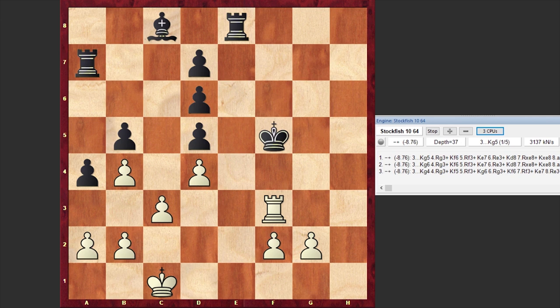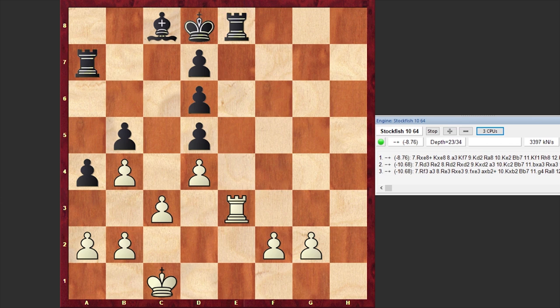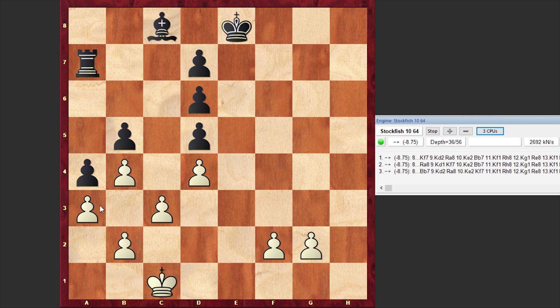The black king moves back towards d8, which is the only square allowing black to avoid a perpetual check. After Kd8, believe it or not, white goes for the exchange of rooks — Rxe8. Right now white is two pieces down, but with the help of a fortress, white will manage to draw the game.